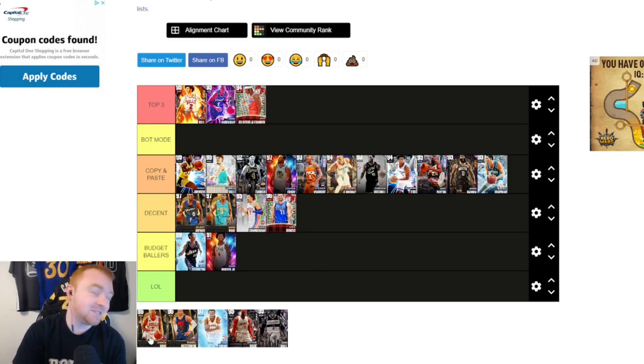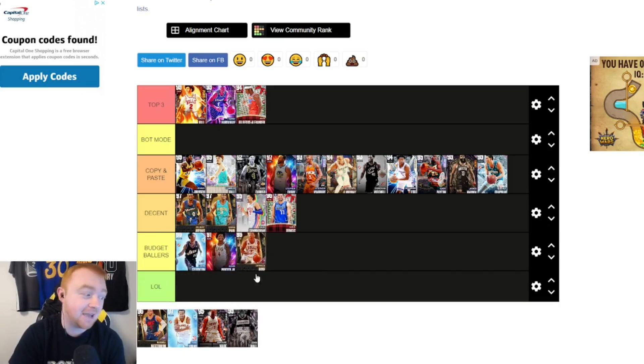Derrick Rose — this might be one of the more controversial ones. At this stage in the game, I'm going Budget Ballers for Rose. I'd honestly take Chris Paul or Gilbert Arenas over him. Rose was somewhat cool in the beginning, but he lost that effect the minute Donovan Mitchell dropped. The hype behind Derrick Rose has continuously dropped.